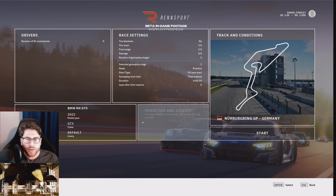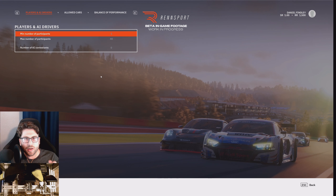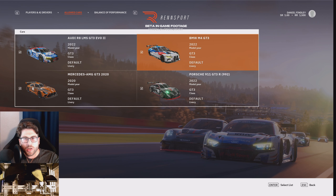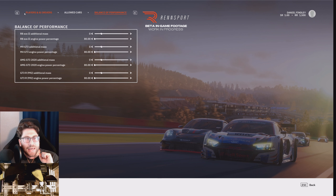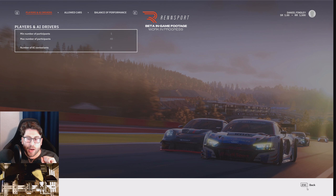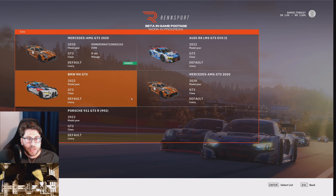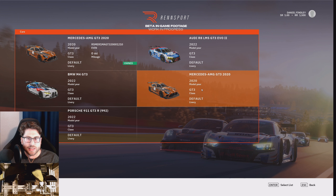Let's jump into the main menu. Right now we have no AI. These are the allowed cars — there are four options, all GT3 cars. I understand the decision to go with GT3 off the bat; it's just the most popular car class right now. You can choose from these — what's in my garage is the same thing, just this Mercedes 2020 GT3.